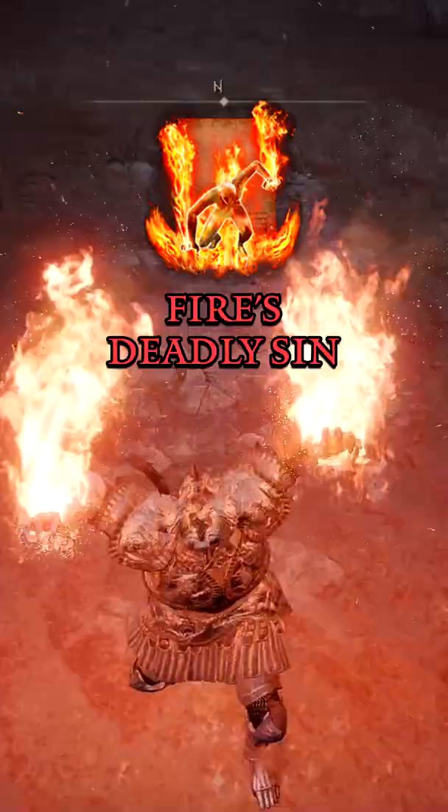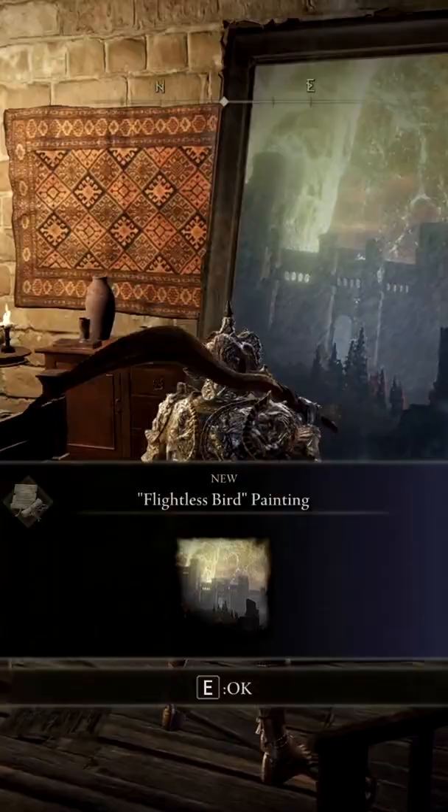Three useful things you need to know before Endgame in Elden Ring. Fire's Deadly Sin is an extremely useful incantation that casts flames around the player, igniting enemies.